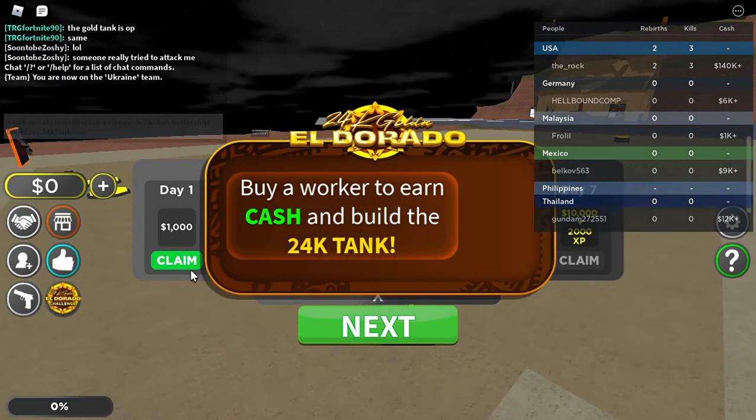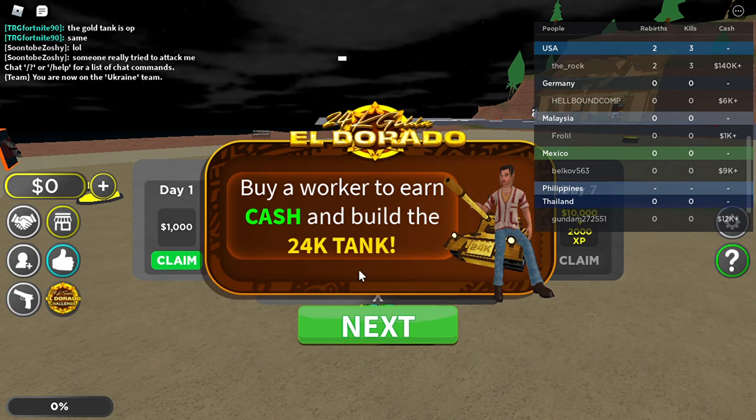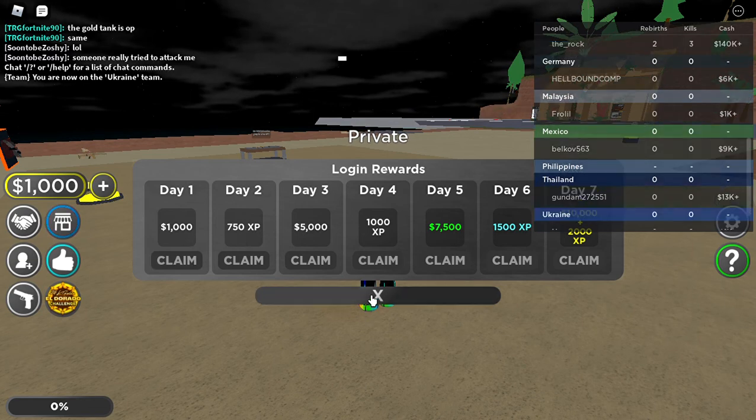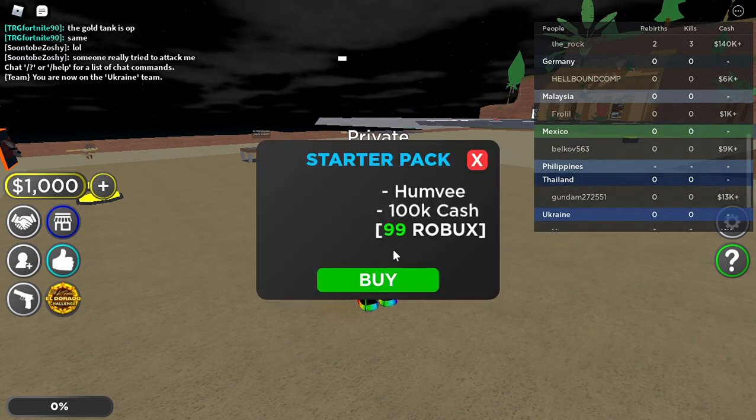Click next and then click reclaim it. Then click the X button to close this window because we don't actually need that.